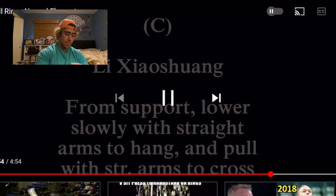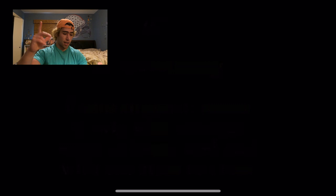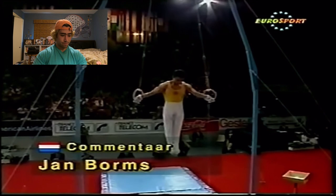From support, lower slowly with straight arms to hang, and pull with straight arms to cross. So you're in support hold, you lower down, and then I guess you do a Butterfly. Why rank C for that? Full planche is rank C, and this is probably harder than a full planche. I mean, I can full planche. I've never tried this, so I might be able to do it. You never know. From support you lower down, then you Butterfly - yep, that's exactly what it is. It's pretty sweet. I'll probably get that one.